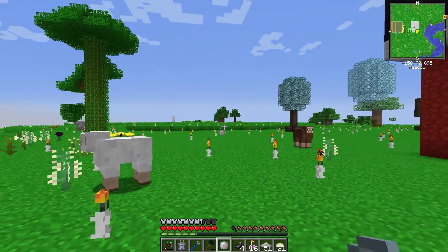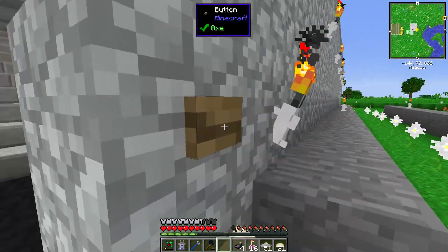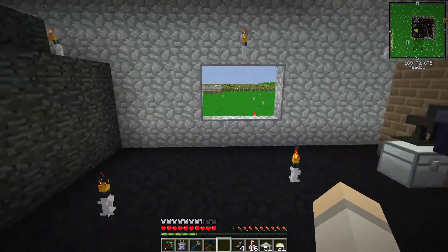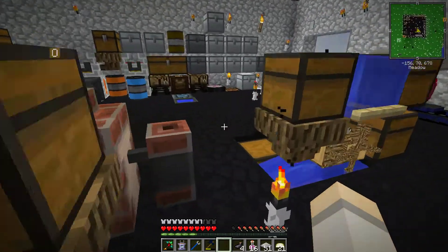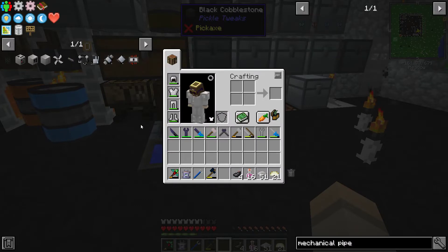Now they can do their thing. I have a big sheep farm in the back. We can take a sneak peek - there they are, kind of spread out. I made it bigger - it's like two 9x9s, so it's 18x9 - gives them a little extra room.